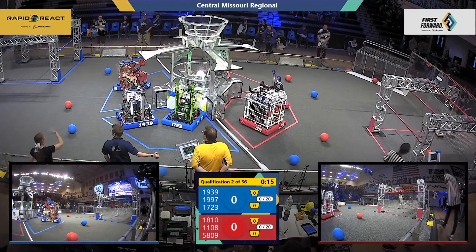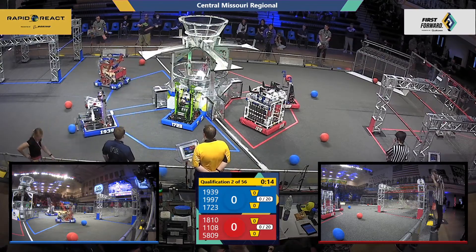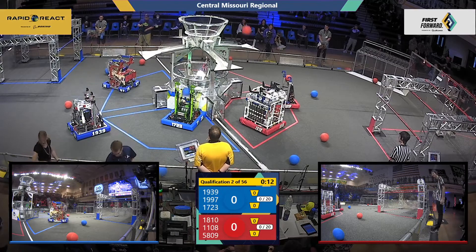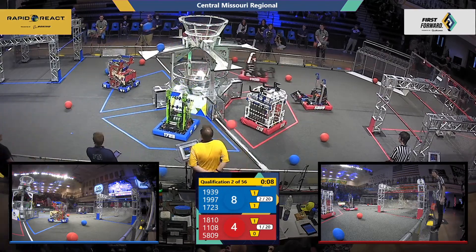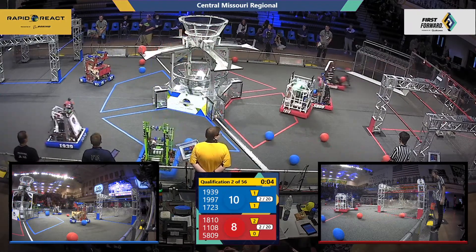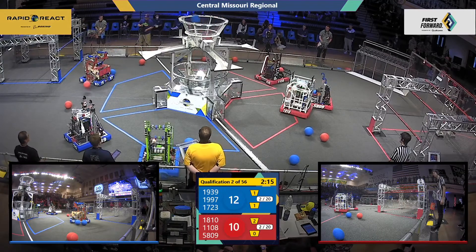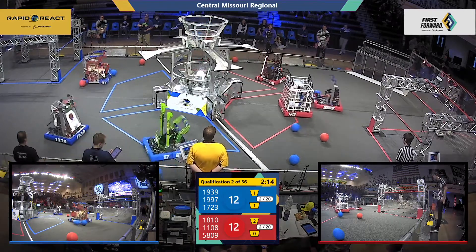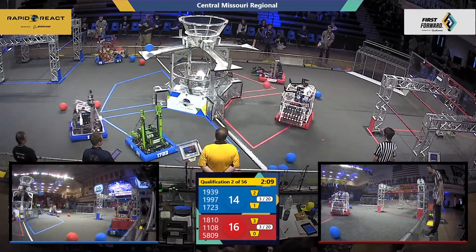Behind the lines, in 3, 2, 1, go! Kicking off match number 2 here at the Central Missouri Regional, the Red Alliance scores two pieces of red cargo in the upper hub. They earn four points apiece for doing that during the autonomous phase. And here comes 11-08 and 17-20-D right at the end of the autonomous phase with some more cargo.